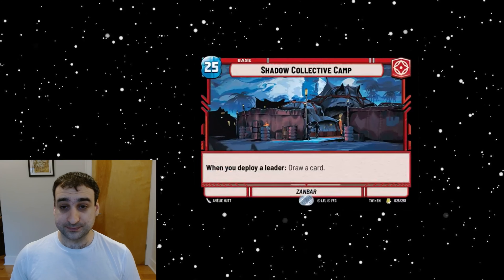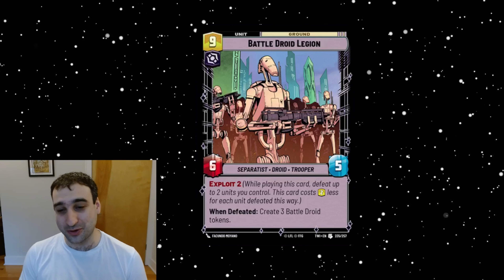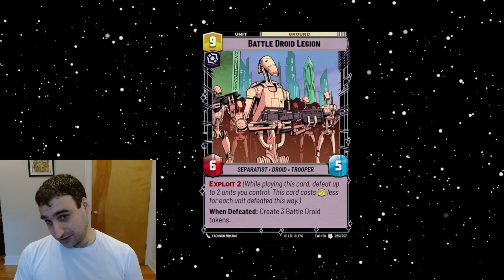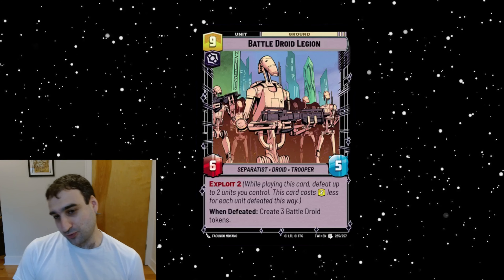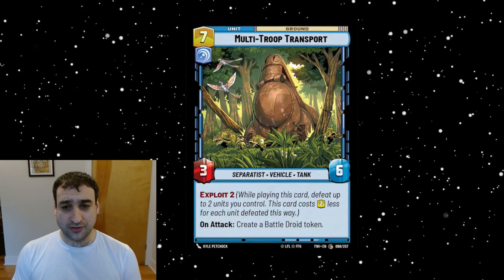Next we got Battle Droid Legion — a nine-cost villainy unit, a six-five Separatist Droid Trooper with Exploit Two. When defeated, create three battle droid tokens. With Exploit Two it can cost seven or five, or down to three with Dooku and another Exploit. The idea is you consolidate all your droids into a big droid, and when the big droid dies you get a bunch of little droids back. I don't think the payoff is good enough though — it's a lot of hoops, and getting a six-five that dies into one-ones isn't fantastic.